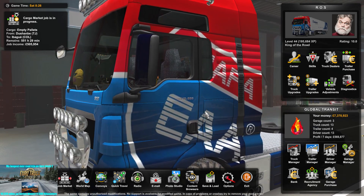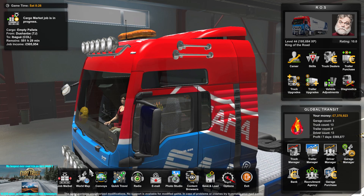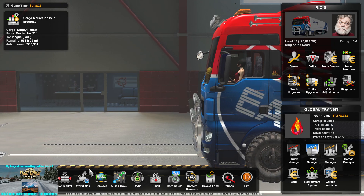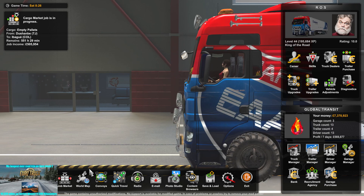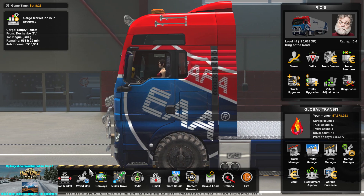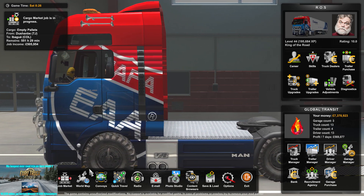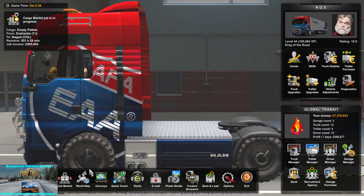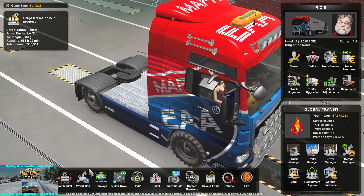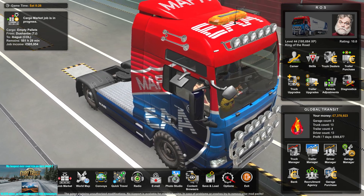We're back on our global combo map on ETS2 and we are about to attempt my longest trip ever on Euro Truck. It's not the longest trip possible on this global map combo, but it's a job that has come up. In total it's about 10,500 miles, just under 17,000 kilometers in length, and the unique thing about it is there are no ferries — it's all going to be road or off-road.